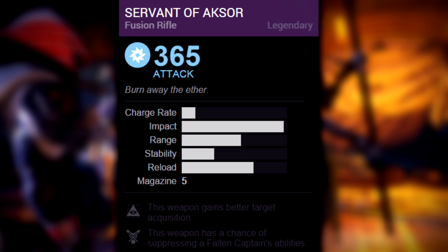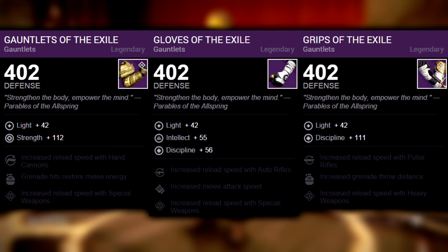Variks is offering the fusion rifle this weekend, and it actually has good perks on it for an arc fusion rifle. It has Mutineer, which has a chance of suppressing a Fallen captain's abilities. Overall this is a pretty solid fusion rifle, and the fact that its burn is also related to its final perk makes it one of the best weapons Variks has sold to date.